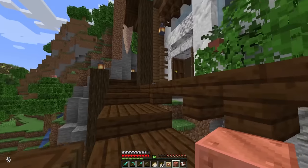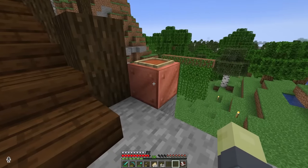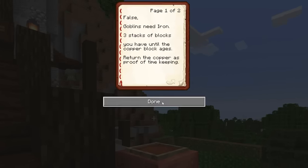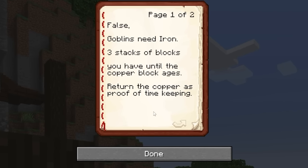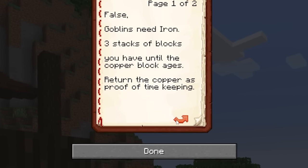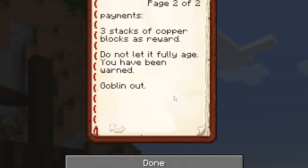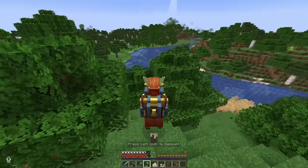In proper goblin timekeeping fashion, we place a copper block, and she has to get back to us before it ages. Here we have the best trade deal: goblins need iron — three stacks of blocks. You have until the copper block ages. Return the copper as proof of timekeeping. Payment: three stacks of copper blocks as reward. Do not let it fully age. You have been warned. Goblin out. To the next stop — let's go.